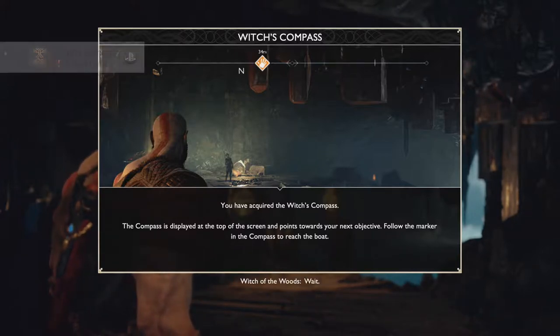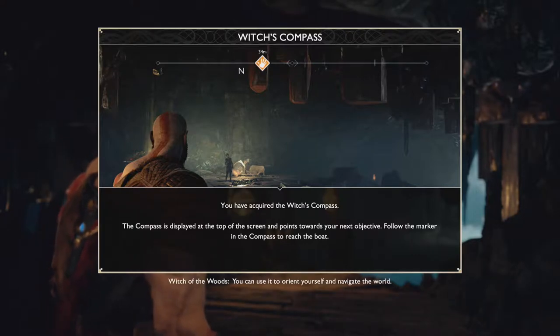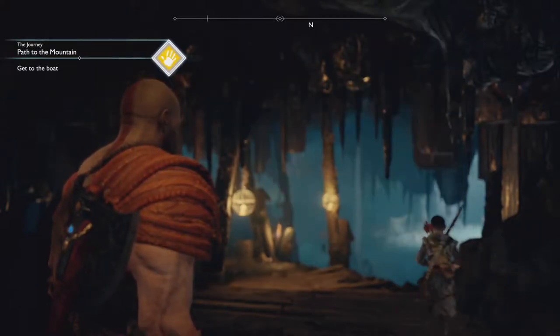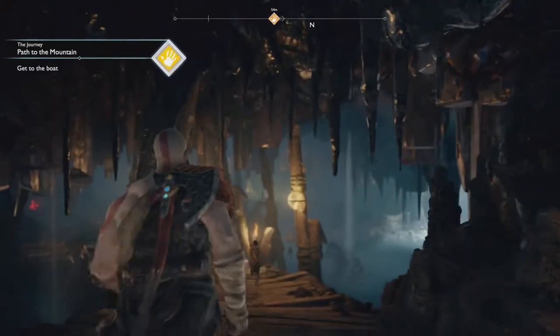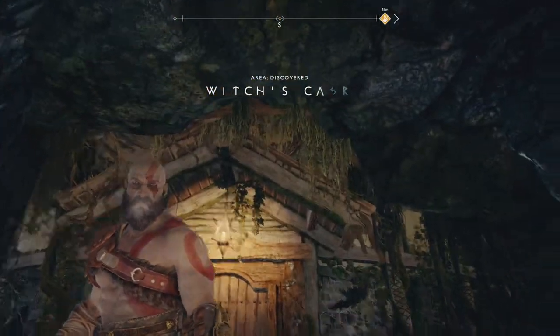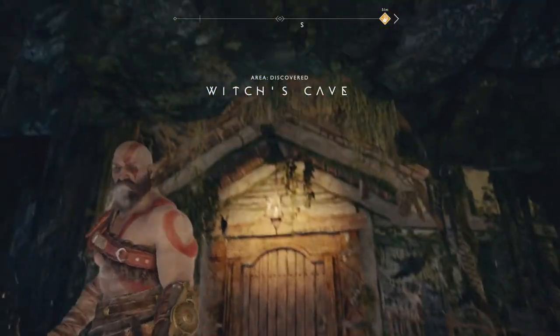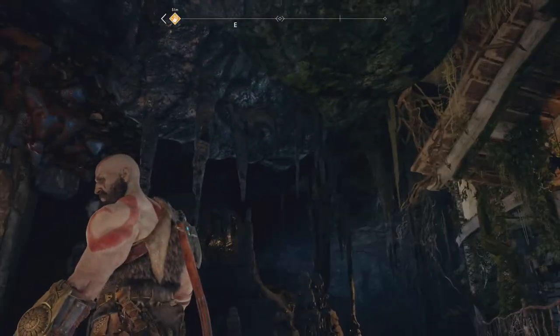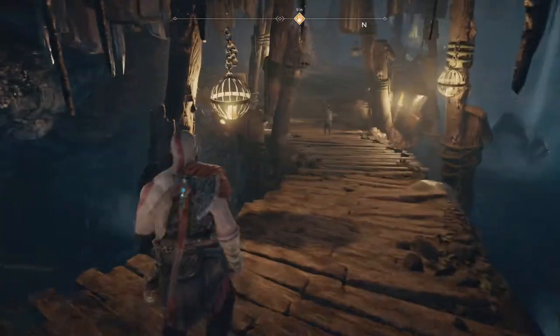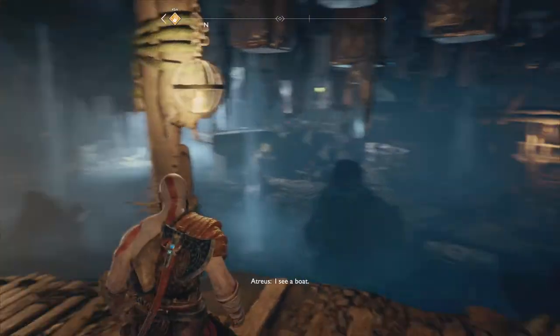A compass is displayed at the top of the screen — you can use it to orient yourself and navigate the world. It will always steer you towards your goals. So now we just got a compass. Thank you, Witch of the Woods. I'm guessing the house is just attached to the bottom of the turtle and the turtle lowers itself to change the position of the house.